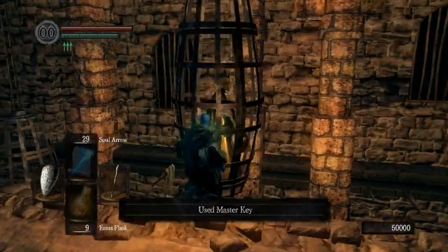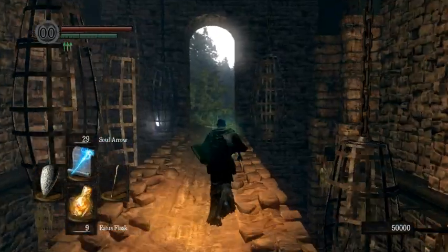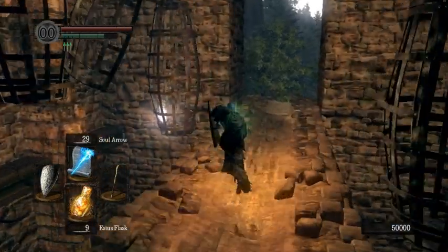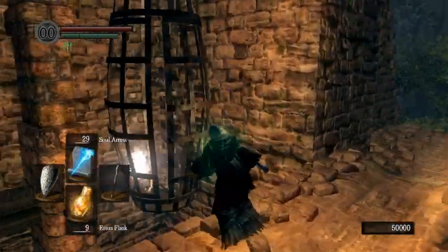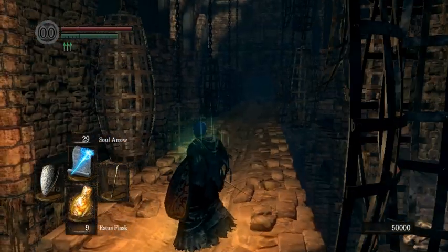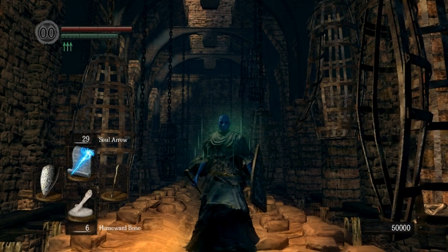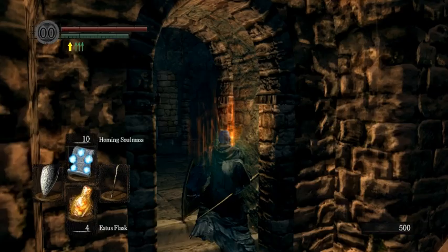Normally that won't happen, so you'd actually just want to run over here and fight him, kill him. Very key point here: talk to Logan, open the cage, then talk to him again. This is key — you must do all three of those things. Also, don't forget to grab the 10k souls that are here. You can do this without killing the snake dude, but it's a little rough. It was real lucky that he suicided like that.